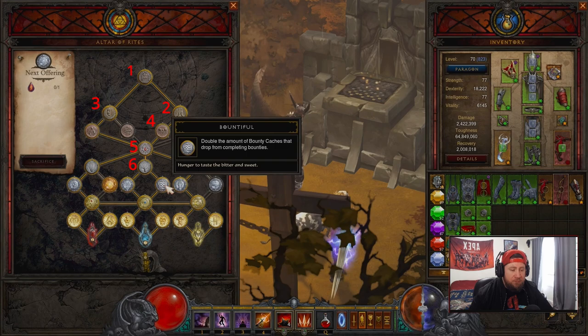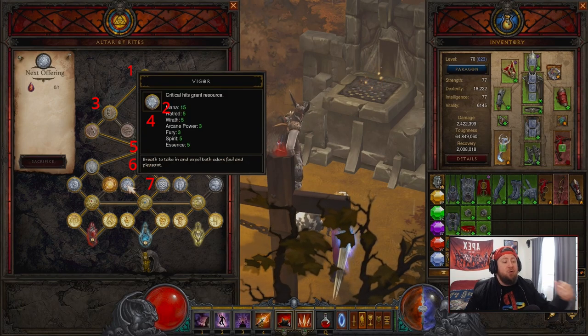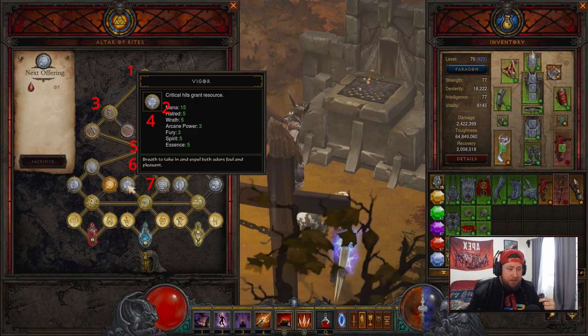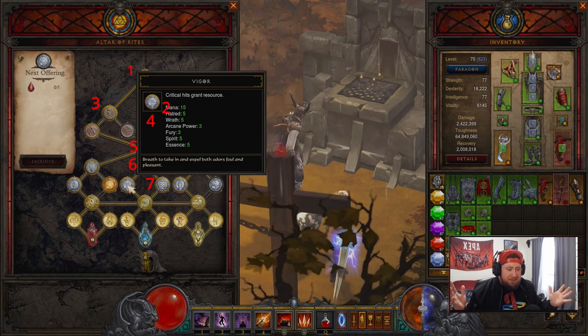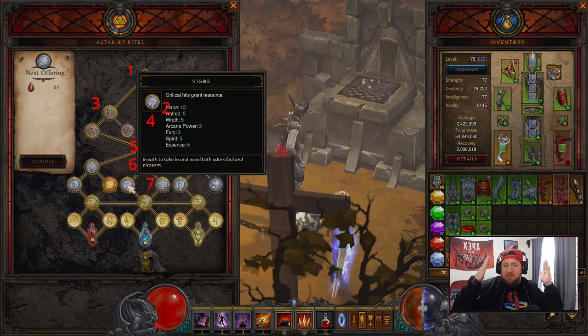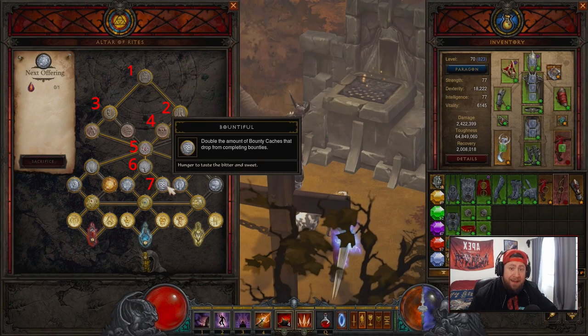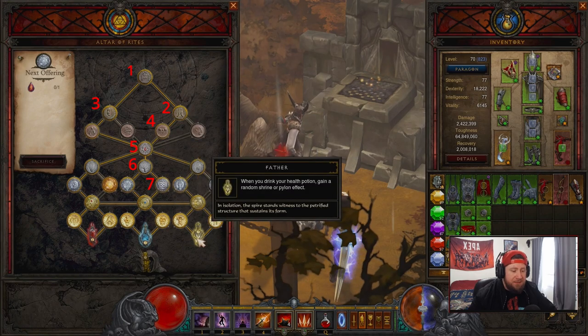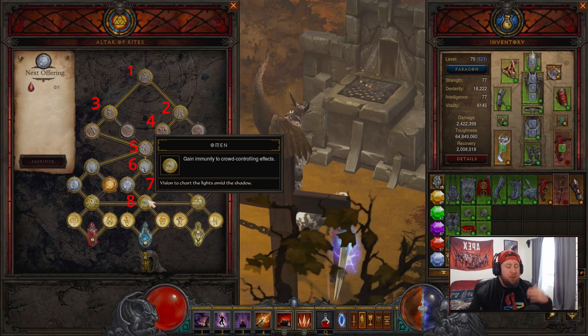After Nature, I would opt for Bountiful — when you're doing bounty caches you get double, which is great, like the Season 26 theme we had. You could do Vigor instead — critical hits grant your resource back — but when you're at such a low level you're not really going to be running out of resources, especially getting to 70. So I would take Bountiful over Vigor for sure. After Bountiful, go down to Omen — you gain immunity to crowd-controlling effects while moving. This is fantastic.